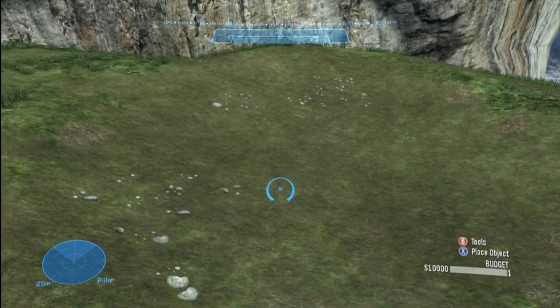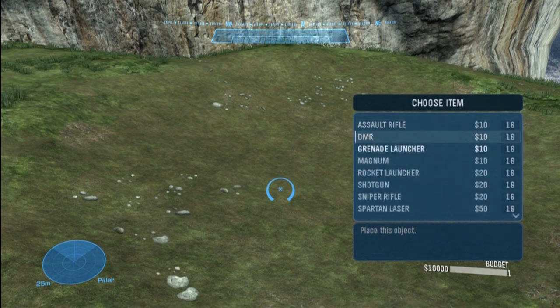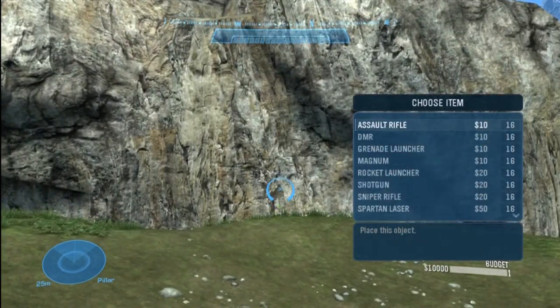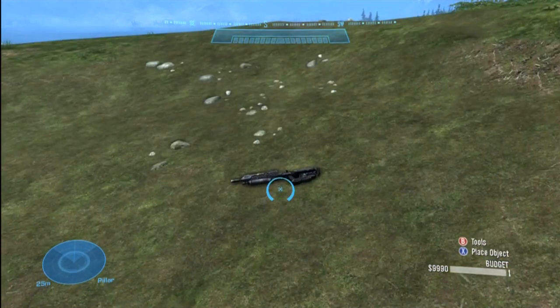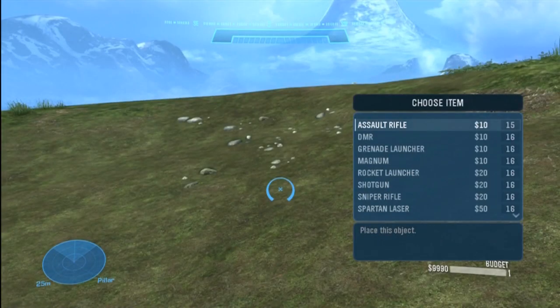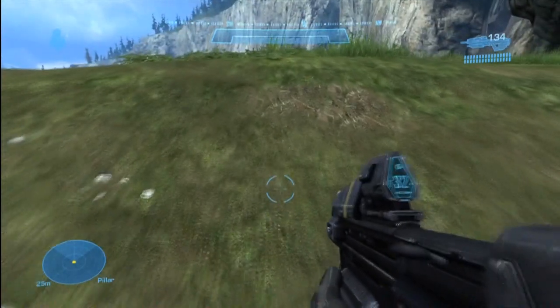Now we'll go through the different types of objects. We have weapons, and in Halo Reach they're separated into two categories: human weapons and covenant weapons. A weapon works like this: you place it on the ground and it can be picked up. It'll spawn again — I think the default is 30 seconds. When it respawns, you can pick it up again. However, if someone is holding the weapon, it will not respawn until that weapon is dropped or destroyed.